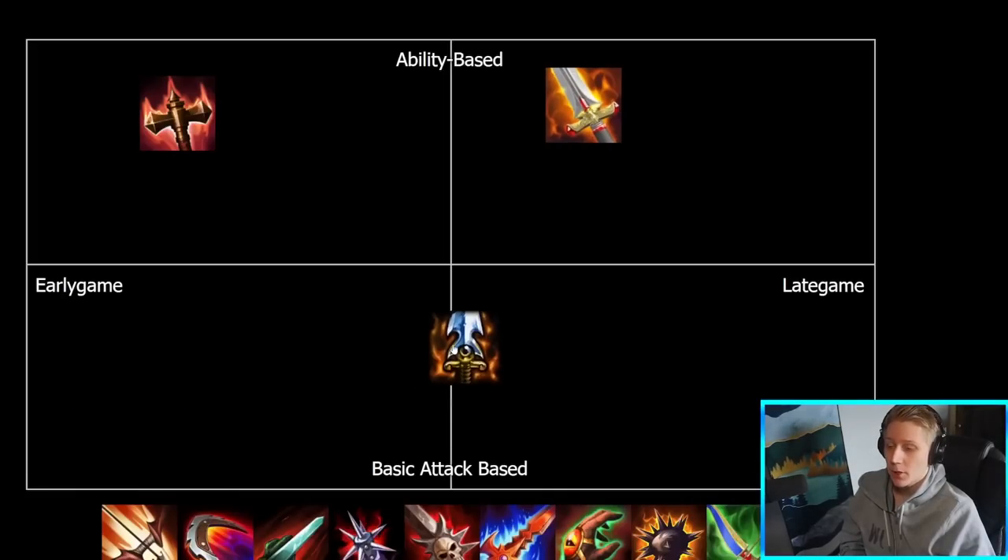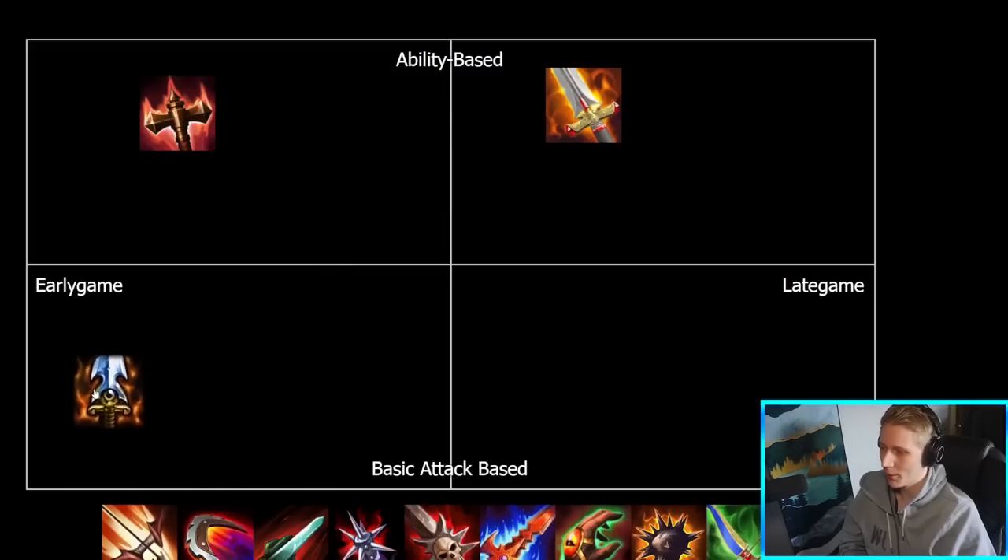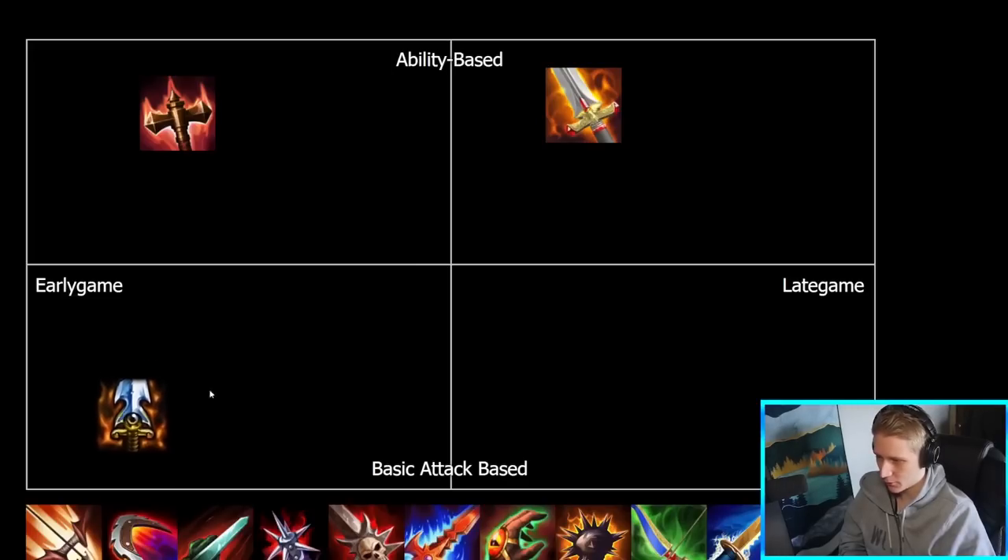RC — definitely an early game item. This is kind of the rush for hunters at the moment instead of Devos. You're definitely going at either first or maybe second after like a Transcendence or something like that. And it is definitely more basic attack-based — comes with some attack speed, has lifesteal and more lifesteal on the passive. Which obviously for physicals, standard lifesteal doesn't work on abilities. So definitely more basic attack-based and a pretty early game item. It's probably even a little more early game than Transcendence, because Trans you can get away with going second or third slot in jungle, whereas RC is basically always rushed first or maybe second in your build.